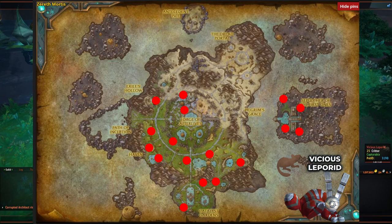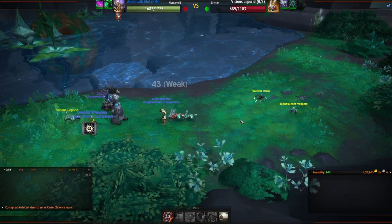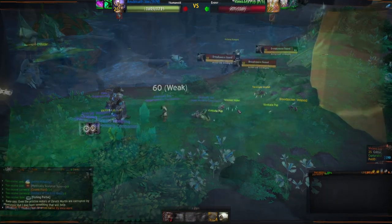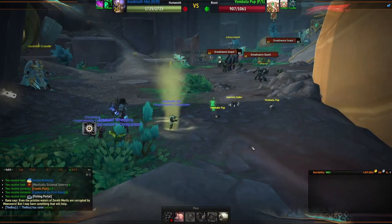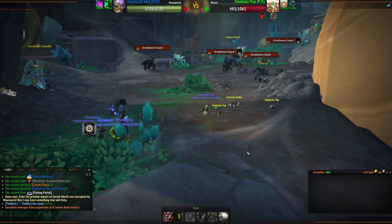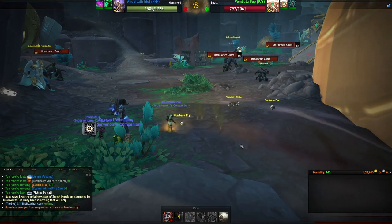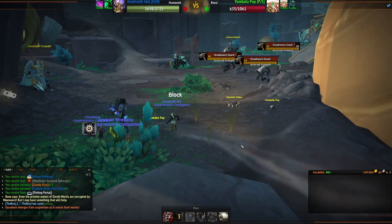A common pet for our 15th catch, the Vicious Laporid, comes in two colors: red and green. It can have a burrow ability which can delay catching it — if you're using the Idol, use its shield to avoid the damage. At 16 we have the Vombata Pup. These are a bit of a pain to catch because they can have a healing ability. I like to start with my biggest damage spell and force it to cast a heal to give myself time to catch it. If you accidentally nuke it, don't worry — there are enough around and as secondary pets to get another chance quickly. They do share spawn points with the Mama Vombata.